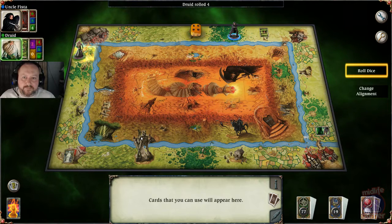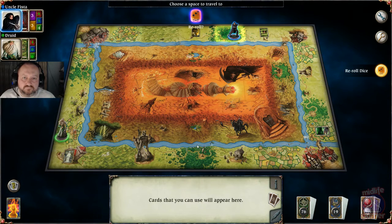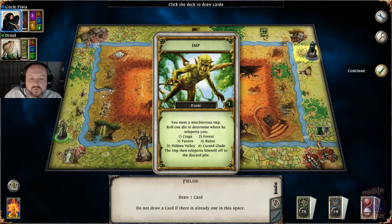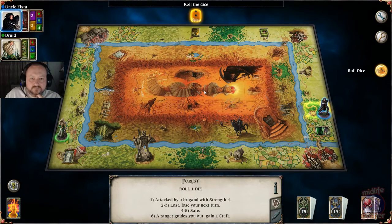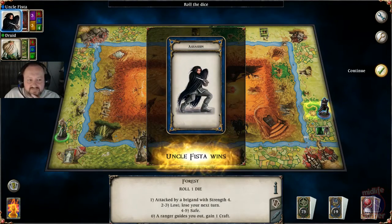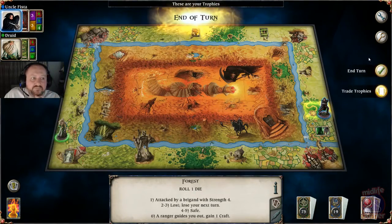He's picked up a follower. I'm going to draw a card — an imp. He's going to teleport me somewhere. The forest. Attack by a brigand of strength four — I don't mind that. Assassinate, auto kill, and we're good. Just that one trophy — we'll end the turn.